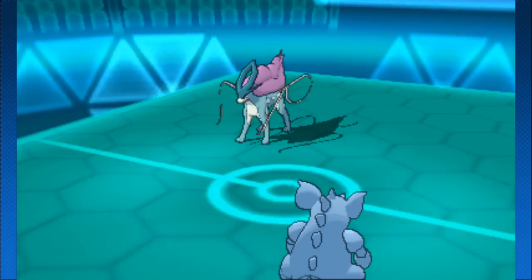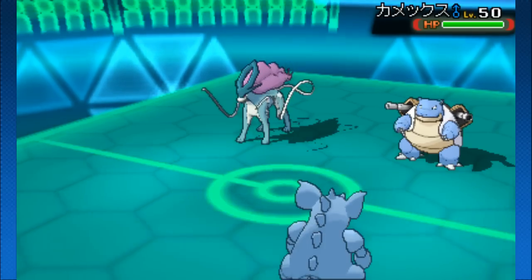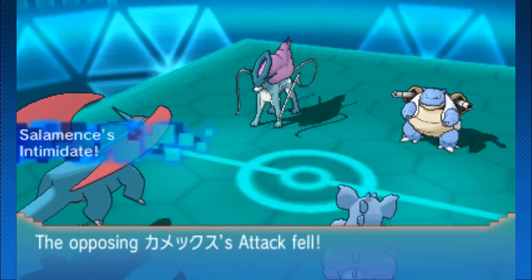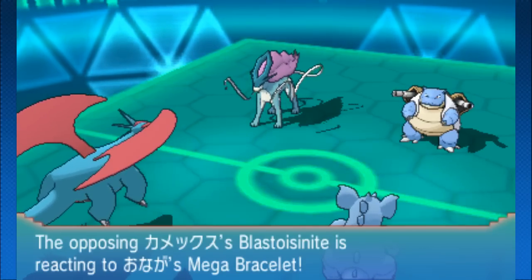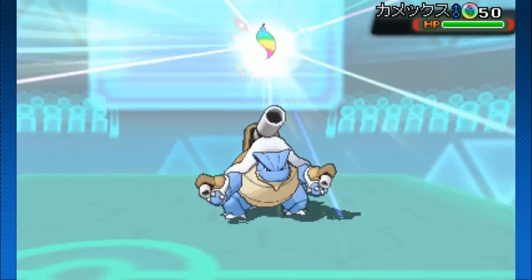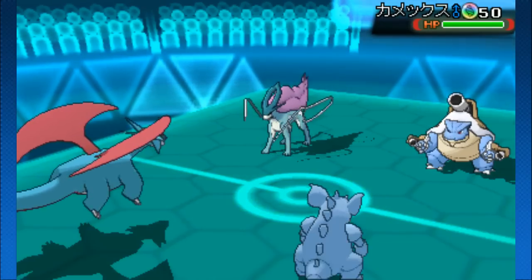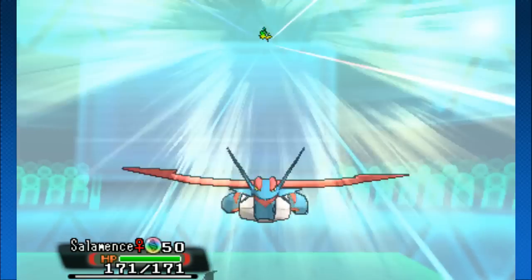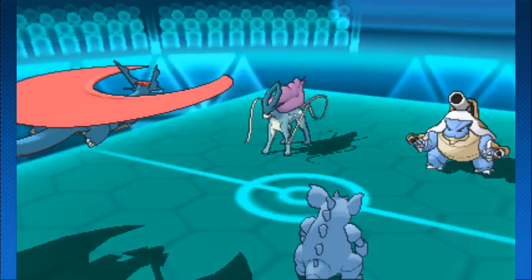That actually was not as disastrous a first turn as it could have been. We have the tailwind set up and that is going to Blastoise, which means very scary things — Blastoise is going to have that boosted water spout potential and that's going to do a lot of damage. Mega Blastoise as well. The opponent is going for some pretty crazy stuff and depending on the Salamence set, this could be quite a combo.